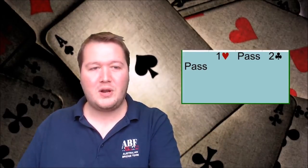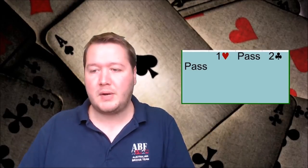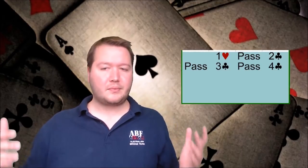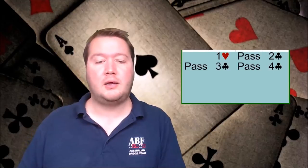Let's jump straight in and talk about number five: Minor Wood. So what is Minor Wood? Minor Wood is a convention which is Roman Keycard, except instead of bidding four no trumps, you bid four of a minor. For example, an auction like one heart, pass, two clubs, pass, three clubs, pass, four clubs — some people have the agreement that this says 'tell me how many key cards you have for clubs.'